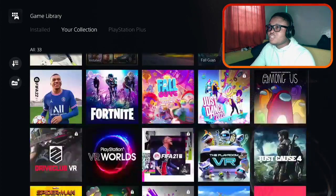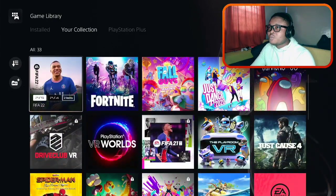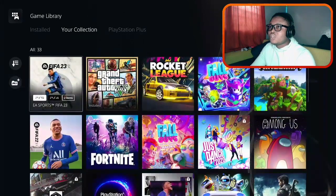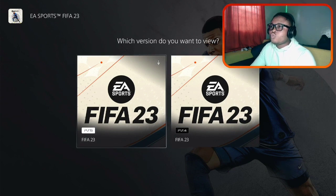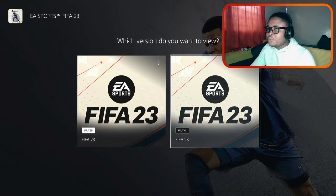As you can see, I have some games here. For example, it's written PS5 and PS4. So for FIFA, you have both the PS5 and PS4 versions on the console. So what do we do? I'm on PS5, but I want to download and play the PS4 version.